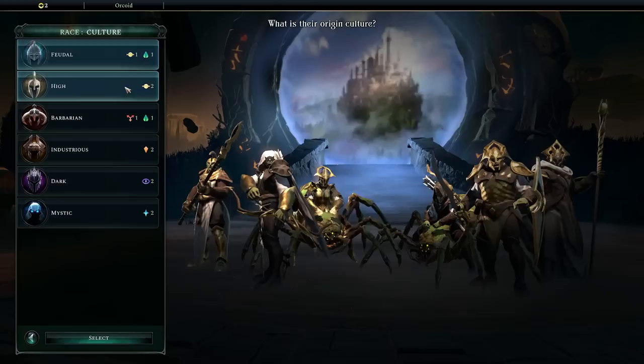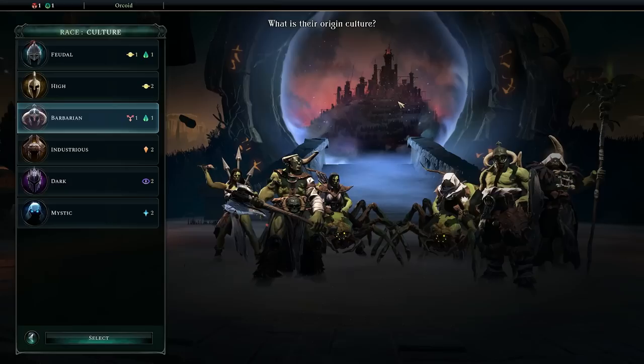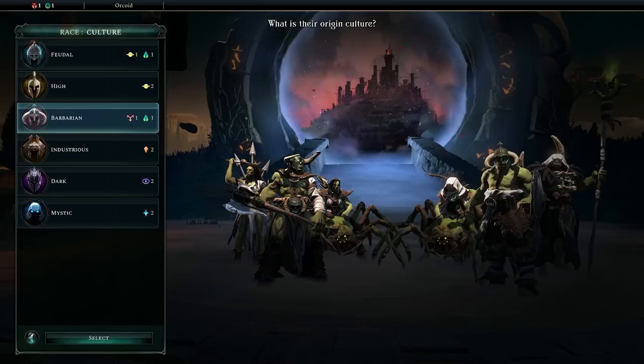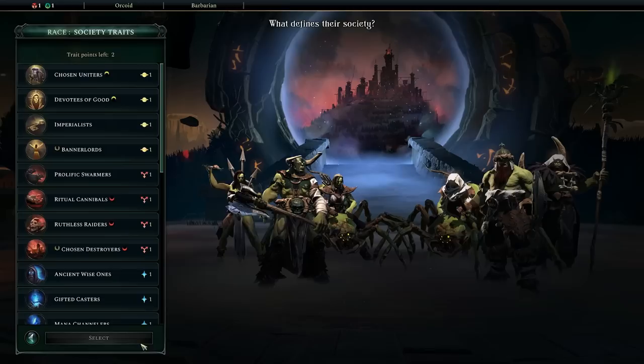Normally only tier 3 units get the mount: the knight for feudal, the awakener for high, the bastion for industrious, the dark knight for dark, and the spellbreaker for mystic. The barbarians are unique because their tier 2 unit is the one that gets the spider mount — and that's a ranged unit, the fury. So we're essentially going to have Mongol hordes riding spiders with a cavalry archer only build.